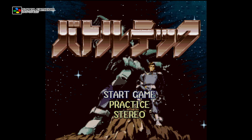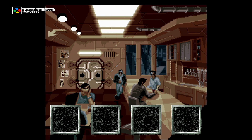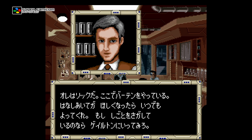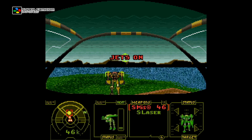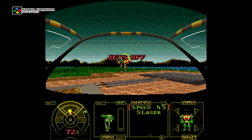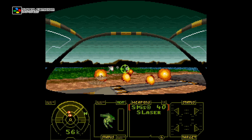In 1993 the Super Famicom got a port known as Battletech in Japan and MechWarrior in the West. This game is based upon the original PC MechWarrior but rather than giving us ultra-poor slow polygons, this version uses Mode 7 for the Battletech mission sequences instead of the PC's flat shaded 3D graphics. In a way this actually works quite well — the game is responsive and just works.